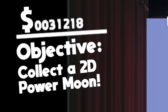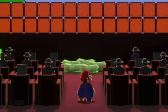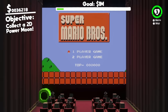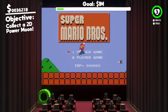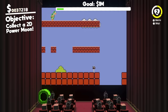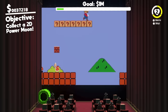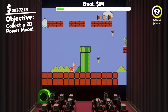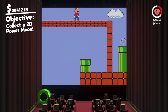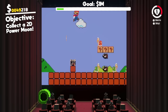New objective: collect a 2D power moon. That should be pretty easy. There's some money waiting for us in this theatre already — cheeky $5,000. Let's go into the 2D pipe. Super Mario Bros in 2D, and it doesn't look like I'm fat in 2D, which is very epic. Get out of here hammer bros — I hate hammer bros! We got another moon shard, and once we collect all the moon shards a power moon spawns, which is the objective of this room.